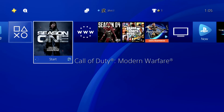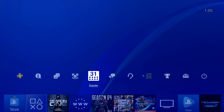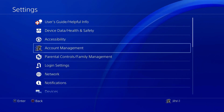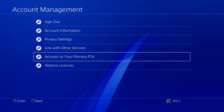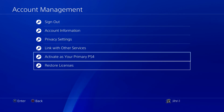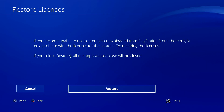If you don't have one, or if you see a locked one, what you want to do is go to Settings, then All Settings, then Account Management. In Account Management, go to 'Activate as Your Primary PS4' and make sure that your PS4 is activated as primary.